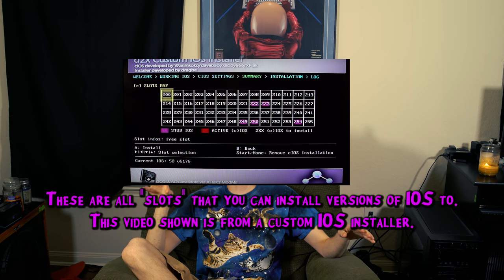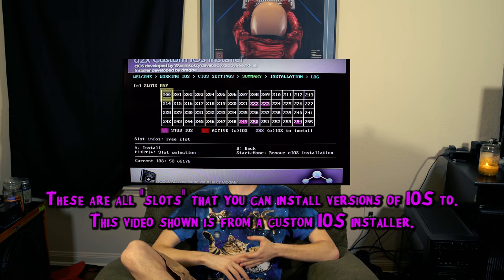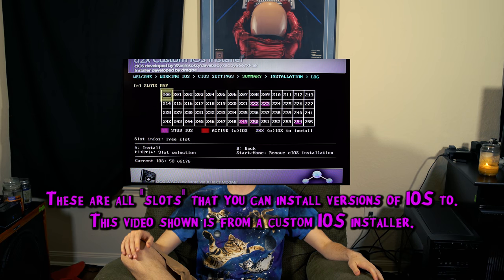When you update the Wii's system software through a system update, you aren't updating the existing operating system — you're installing a brand new operating system alongside the old ones. For example, the last system update, which was 4.3, installed IOS 80 and I think 63, and one other one depending on your system's region. Your Wii just uses the newest one. When you load a game, the game tells the Wii which specific version of IOS it was made for, and the Wii responds that it has that version — because it has all of them since it never deletes them. It then kills the currently running OS and loads the one the game needs.